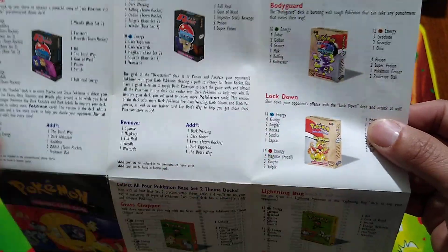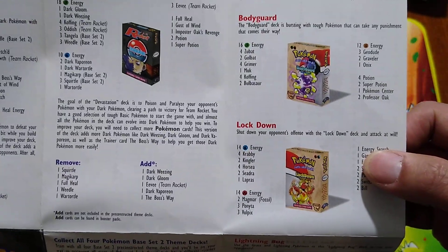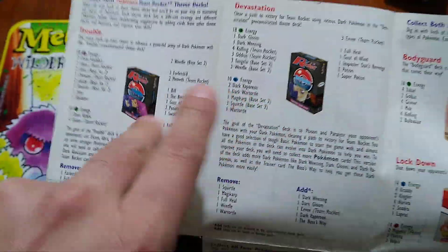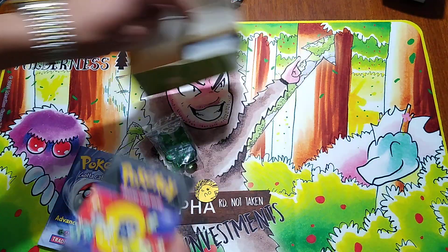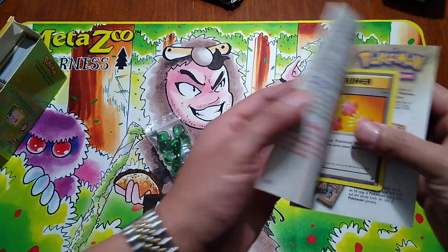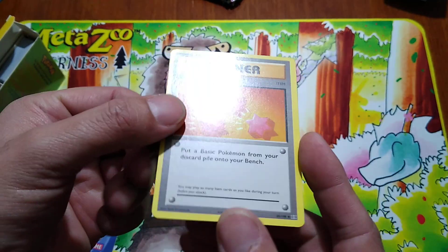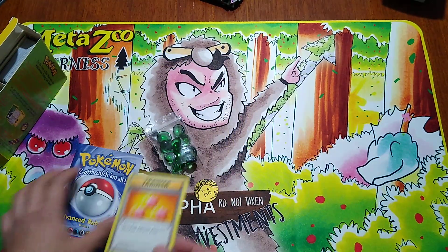I think the only ones I really skipped out on was the Magmar deck, because I already collected all those cards, so if I really wanted to I could build that deck. I was more attracted to the bodyguard deck for playability as a kid. I do have the Devastation and Trouble theme decks as well. I felt like base set two was a nice callback — they did a reprint. And there's a revive in here, which is a really clean card. I think it's XY Evolutions.